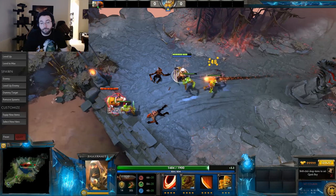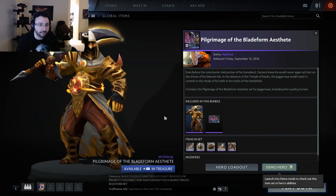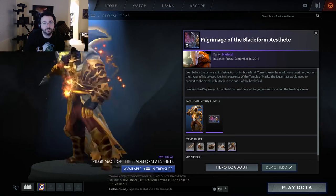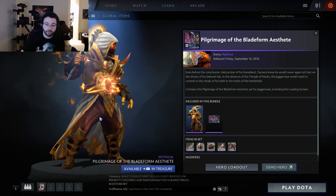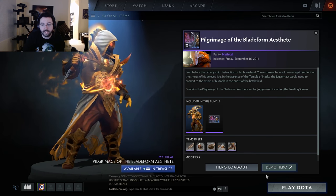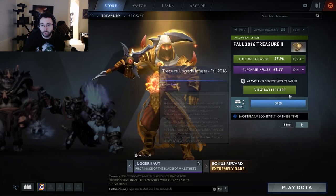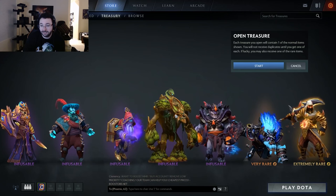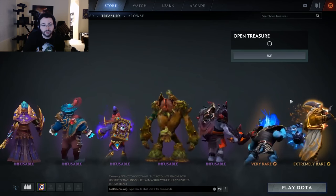I don't mind it, but I know there are a lot of people that don't like sets that go way too far. When you're playing this, there are no colors that say this is Juggernaut — but that's what makes it cool, just remember that. All right, so with that let's open some chests. I bought five, no infusers for me because I don't play any of these heroes other than Juggernaut, which comes with stuff already.